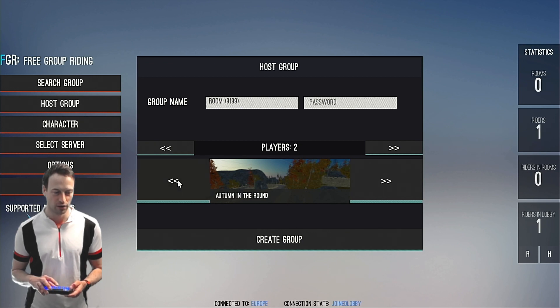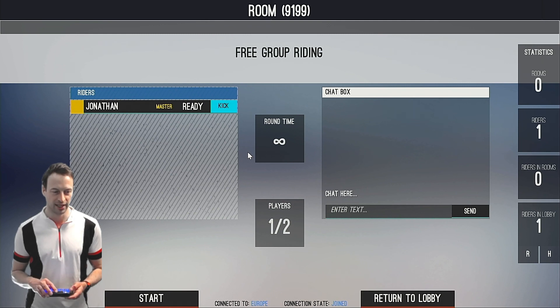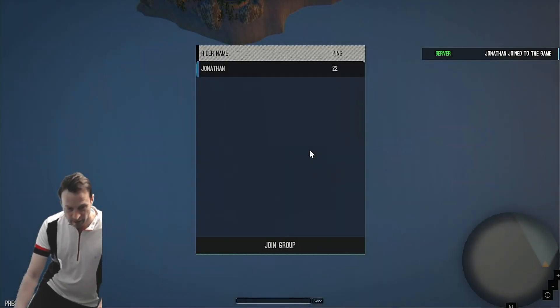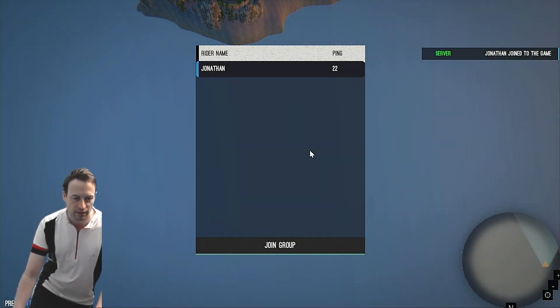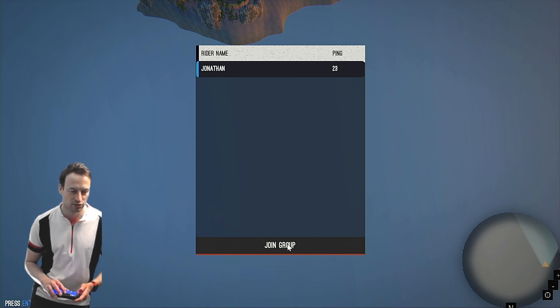I'm just going to go for the one I want, which I rather like — Winter in the Round. So I create the group, and here's the chat box. We've got it set to 2 players, you can set that on the menu just before. I'm going to click Start. So it gives me the ping here and I join the group.